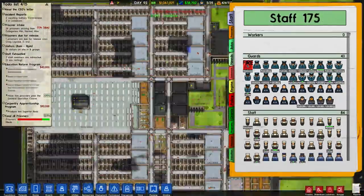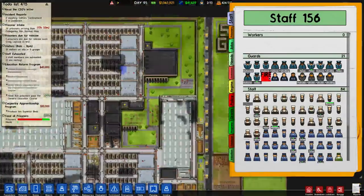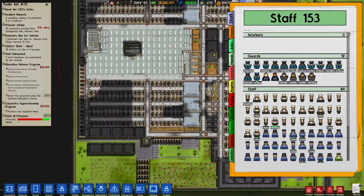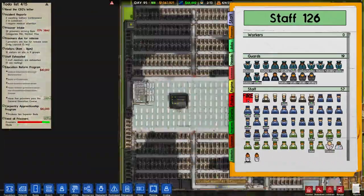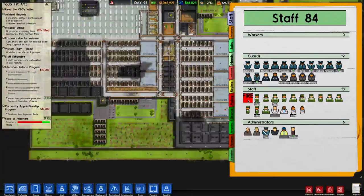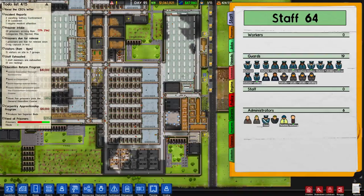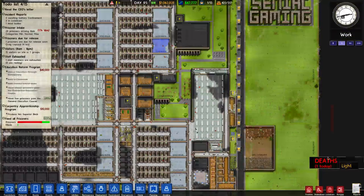I'm going to get rid of a load of guards so I've just got a handful left - enough to spark up some fights. I'll get rid of quite a few dog handlers and leave in the armed guards for now, as when the riot kicks off I'm going to set them as weapons free so they will shoot to kill. I'm also getting rid of all the chefs so prisoners go hungry, the gardeners and cleaners so the prison looks disgusting, and all the doctors so there's no healthcare.